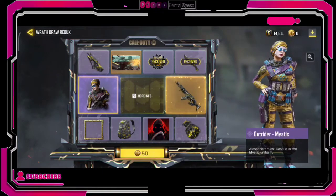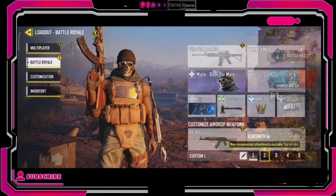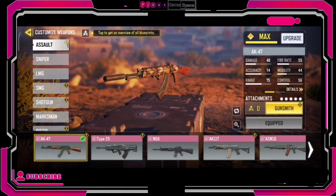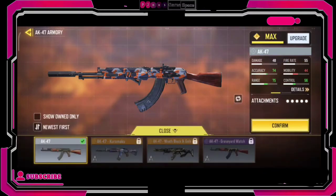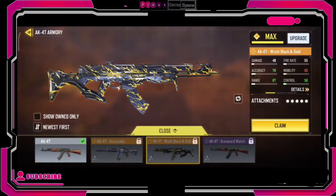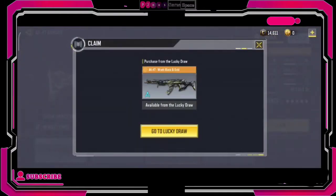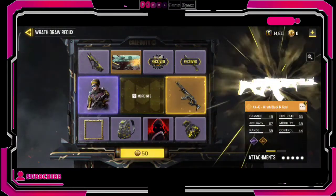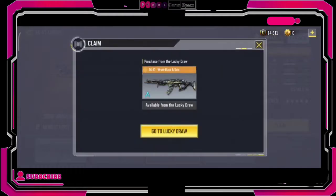What you do is, in your friend's account — even though your friend doesn't want to do the draw — go to his weapon section. There, under blueprint, you'll see that particular AK47 that is under his For Me section. Click on that particular AK47; in this case we'll be using the Wrath of Gold.